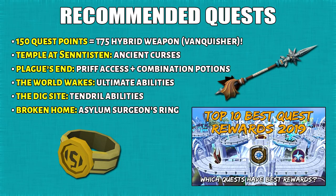Section number 3: quests. I do understand that a lot of people don't enjoy questing, so I'm gonna keep this list very short. This is the most impactful quest series for PVM benefits. First of all, getting 150 quest points lets you unlock the Vanquisher weapon which is Tier 75 hybrid. The second quest series is the Ancient Curses quest. Then after this you want to get Plague's End because this gives you Prif access and the Overload combination potions. The World Wakes and Digsite I previously listed in the unlockable abilities. If you want, you can go for the Surgeon's Ring which is unlocked by completing the Broken Home quest, but you also have to complete the 37 minute challenge, so that's gonna be a little bit hard for beginners. I did a video on the top 10 best quest unlocks which outlines the essential quests even for non-PVM if you want to check this out.